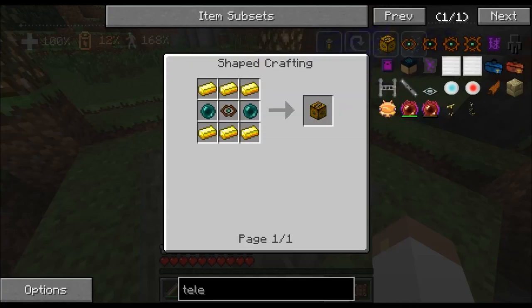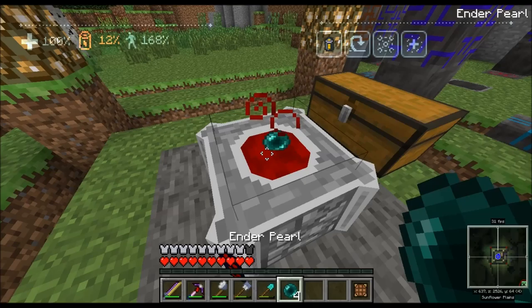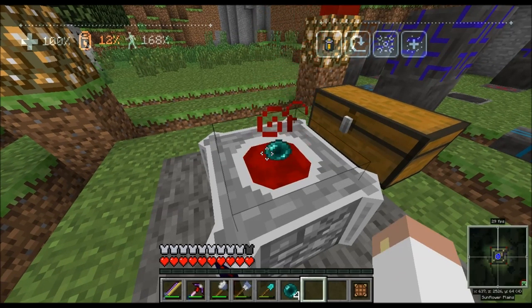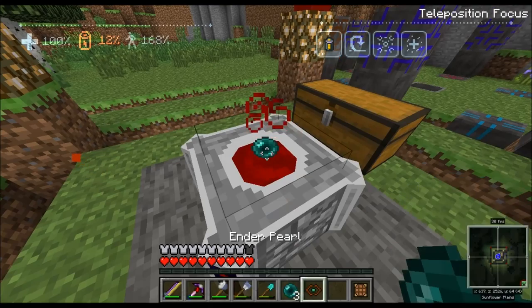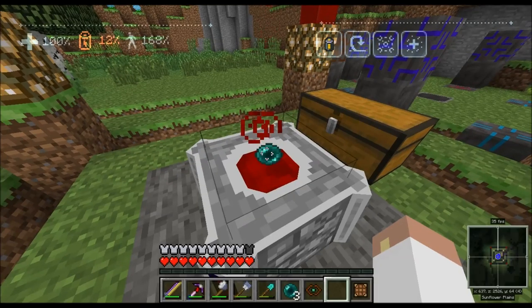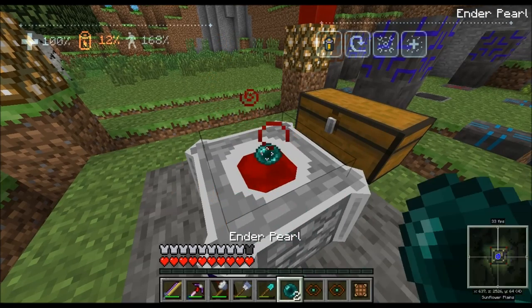We're gonna need two of these plus one for the focus itself — that's how we tell where stuff needs to go. This should be pretty quick and easy to make. I'm going to throw my ender pearls in because we need three of these, and they should cook up — well, technically cooking in blood since we used the altar. We've got two done, and there's the third one.